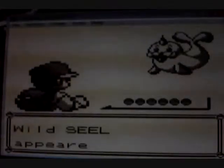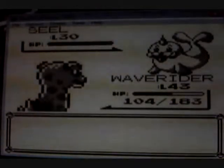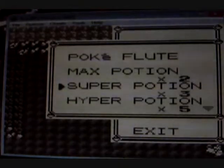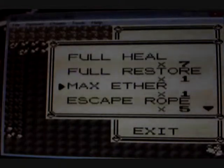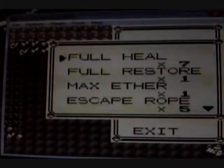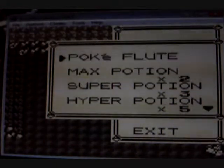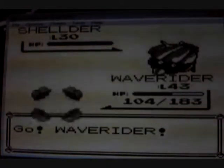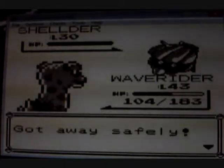Seel! It's mostly water and ice types down here. Let's use a Repel — if I have one. I don't have one. Dang it. This is gonna take a while. Sheldr? Oh, come on!